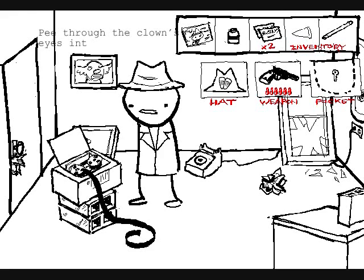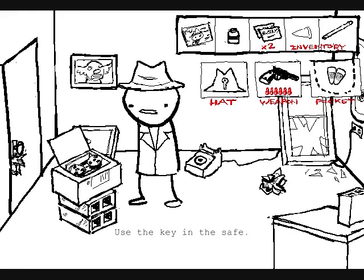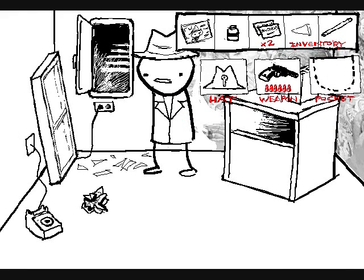Pee through the clown eyes into A-Stick's office. You remember you're pissed off at A-Stick, and in addition, you haven't been able to pee once in the fourteen and a half hours you've been locked in your office. You decide to exact revenge by unleashing a torrent of urine through one of the painting holes, preferably while he is spying on you. Unfortunately, your aim isn't that good, and you don't even come close to getting it through the holes. The painting is now a smelliness. Use the key in the safe. You unlock the safe with the safe key. The safe opens to reveal a hidden room. You don't need the safe key anymore, so you discard it.